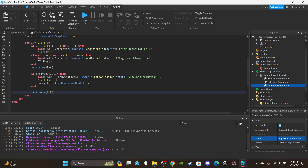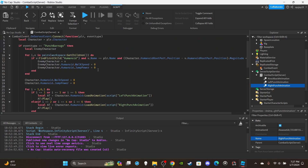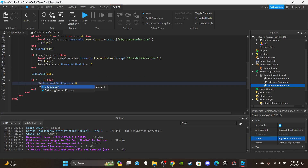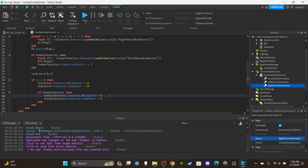After the for loop, add: if i == 6 — this must match your loop's final value, since it represents the last punch. Here, restore everyone's stats: character.Humanoid.WalkSpeed = 16 and JumpPower = 50. Add another nested if checking that enemyCharacter exists, then restore enemyCharacter.Humanoid.WalkSpeed = 16 and JumpPower = 50 as well. That's it — let's test it.